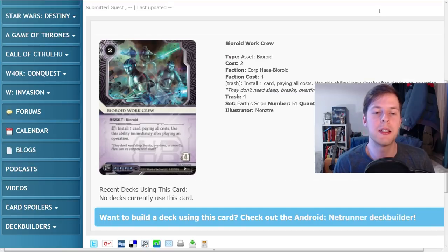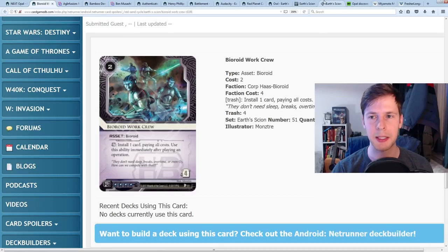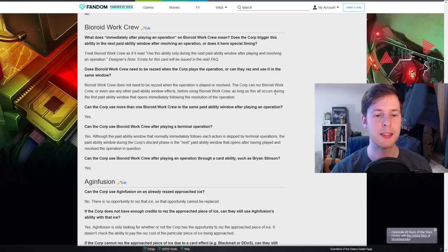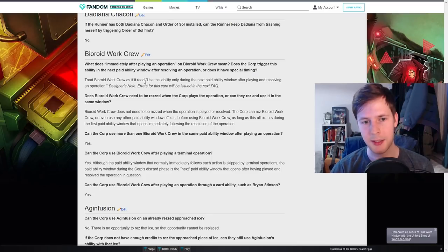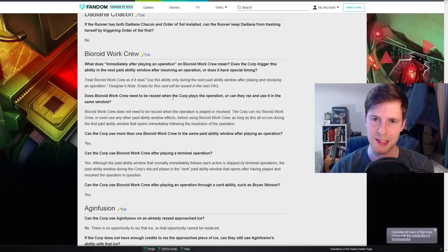Admittedly, this thing only fires once, but because it is an immediate-use ability it fires — you can't stop it with things like Political Operative. It's also not that expensive, so it gets around Councilman. If you plan to use it, just rez it on the runner's turn; if Councilman appears, just rez it on your turn after. This card is absurdly good. Interestingly, this card did get an immediate errata and is actually expecting an FAQ update. Someone asked what 'immediately after playing an operation' means — does it trigger during the next paid ability window, or does it have some special proprietary timing?